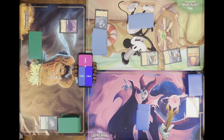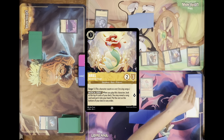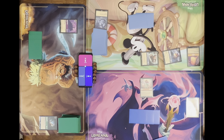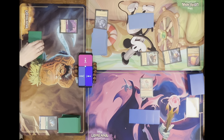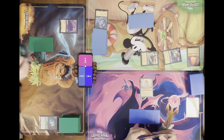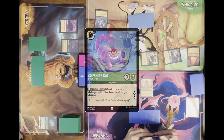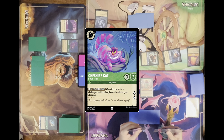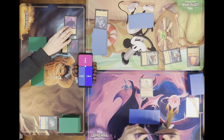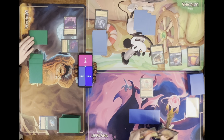I'm going to try to get on the board here. I'll ink Be Our Guest, exert three for an Ariel — am I ever going to hit a song with this on camera? That's my turn. I'll ready and draw. I'm going to ink Flynn and tap three to play Cheshire Cat and quest.